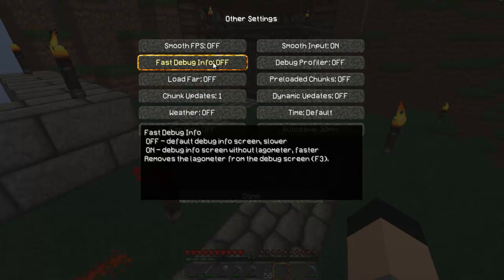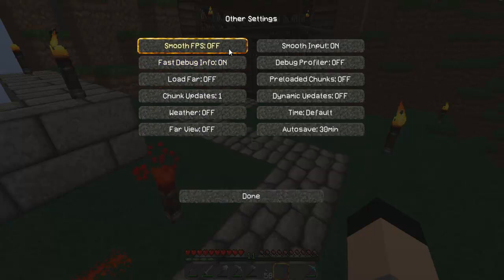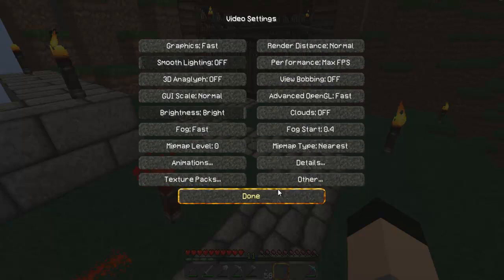Fast debug info: make sure that is on. Smooth FPS: off. Smooth input: just leave that alone. Fast debug profiler: leave that off — I really don't know what that does and I don't want to mess it up.